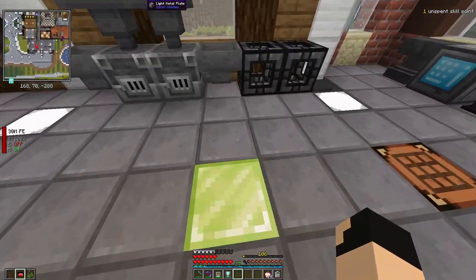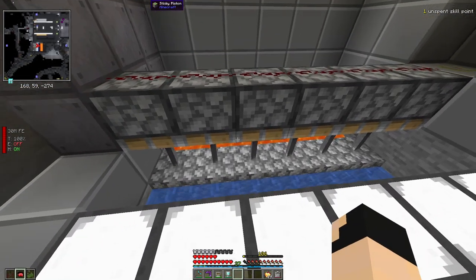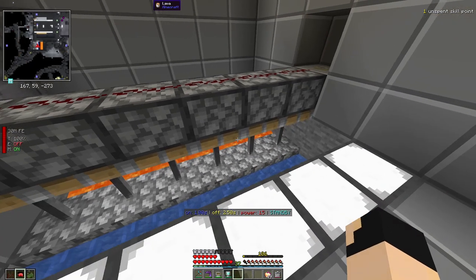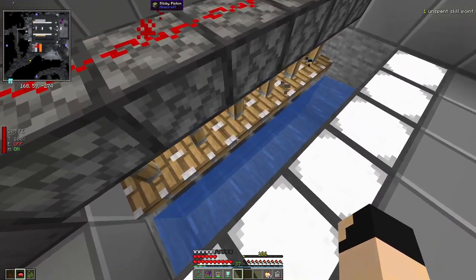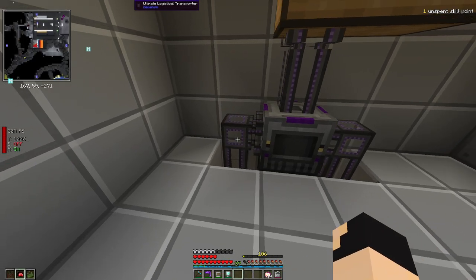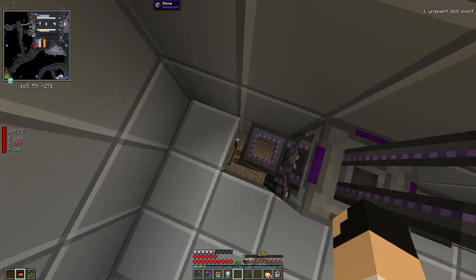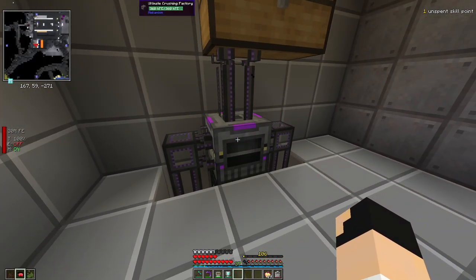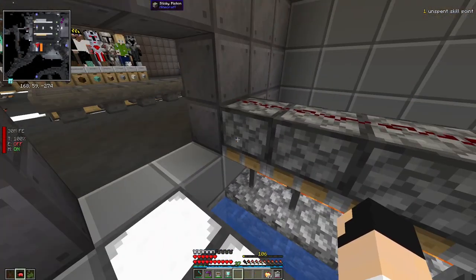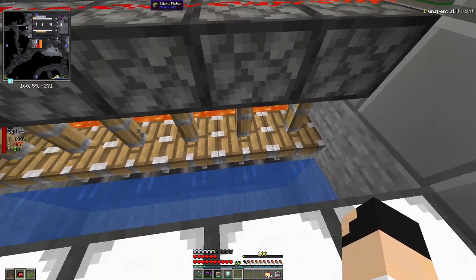If you want to farm gravel completely from scratch, here is a gravel generator - a basic cobblestone generator with lava on one side and water on the other, using iron rods and a glass interval signal timer. Turn it on and it breaks gravel right on top of hoppers, which take the gravel directly into this crushing factory, crushing it into gravel, pulled into a chest, then imported directly into the storage system. This will basically infinitely create gravel from absolutely nothing - just some sticky pistons and iron rods.